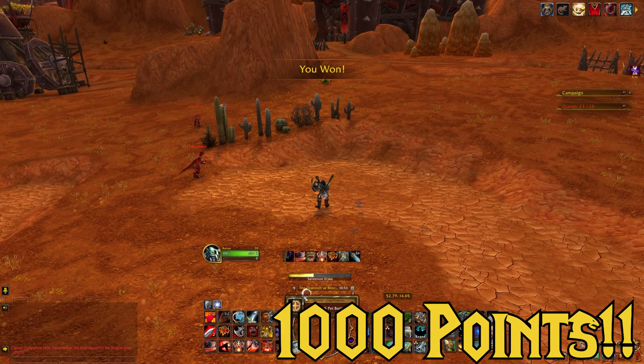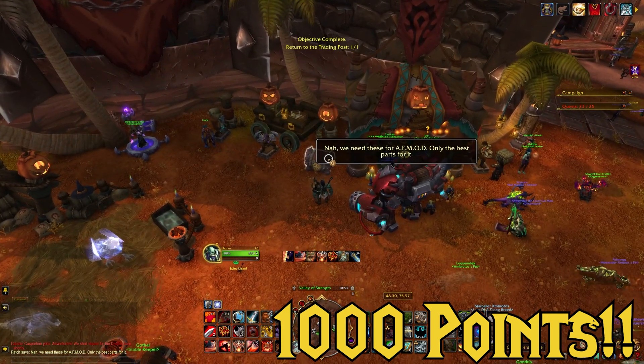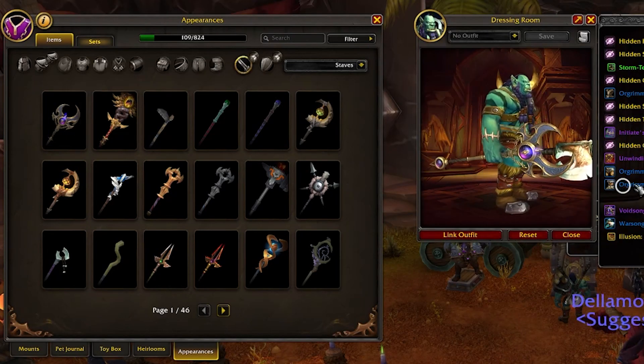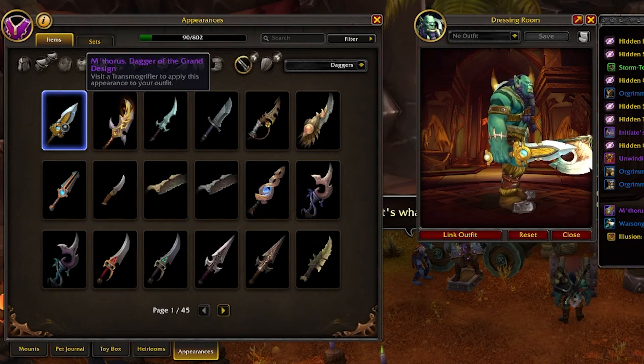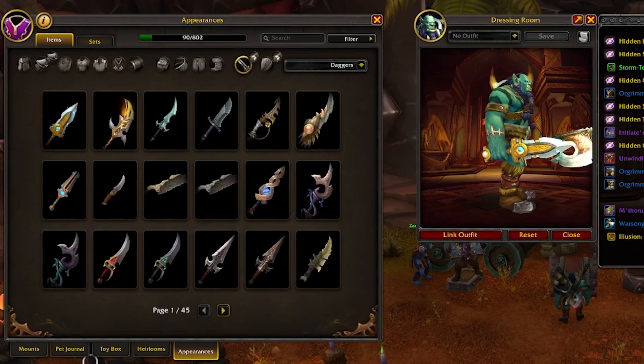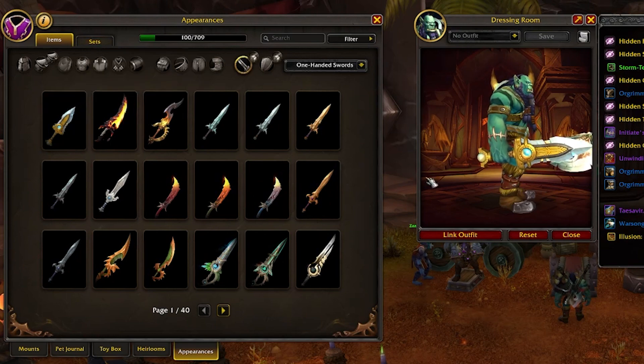It's time to go into Orgrimmar and get our rewards. For the rewards, we get some cosmic weapon arsenal, which consists of Voidsong, Stave of the Harbinger (a staff), Methorus, Dagger of the Grand Design (a dagger), and Taysavir, Sword of the Grand Design (a sword). These all look like they're straight out of Oribos in the Shadowlands, which is not a look I'm very fond of.